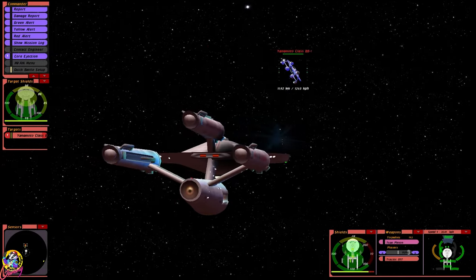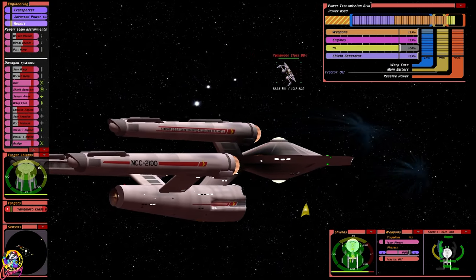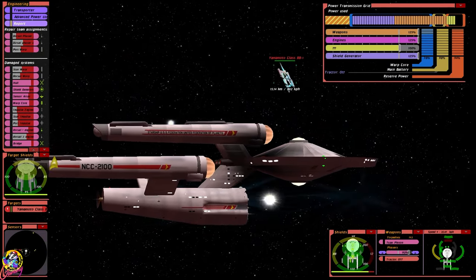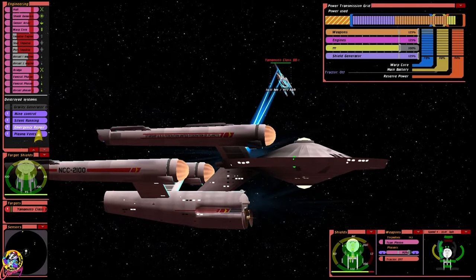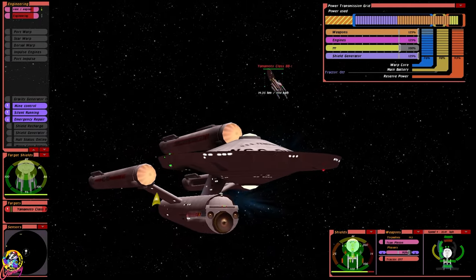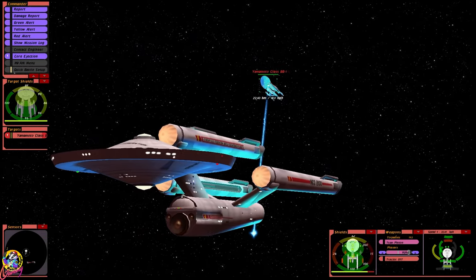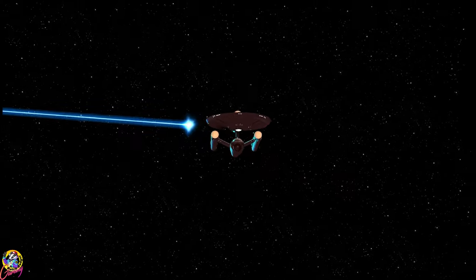Impulse engines have been disabled — what?! Our impulse engines have gone. Oh my goodness, I don't think we can do an emergency — no, we can't. Okay, impulse engines are gone. We've lost our aft photons, but we can still fire though.